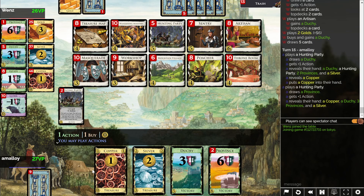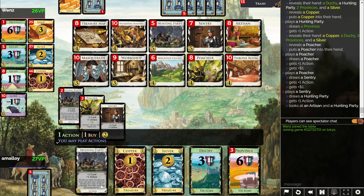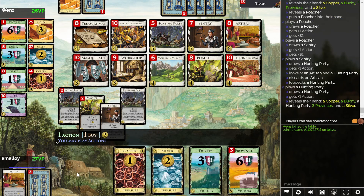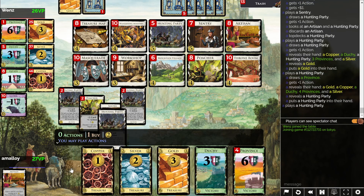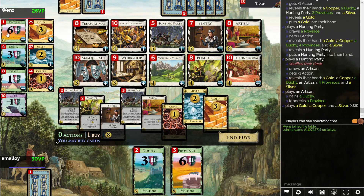It's not GG yet. I don't actually need the Artisan to win. Let's discard that to make sure we get another unique card, which should be gold. And if we can draw through to get it, great. But I don't need it. Top deck the province and buy the last one! Got him!